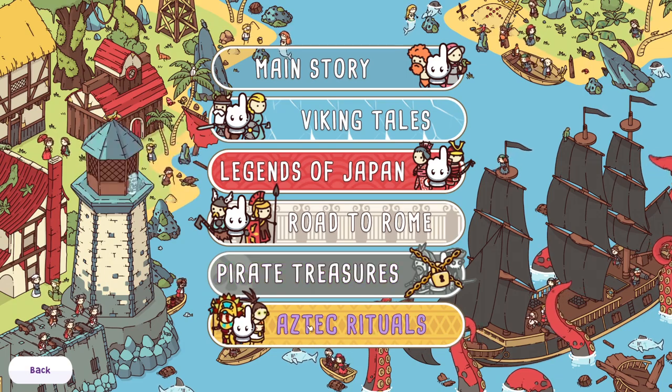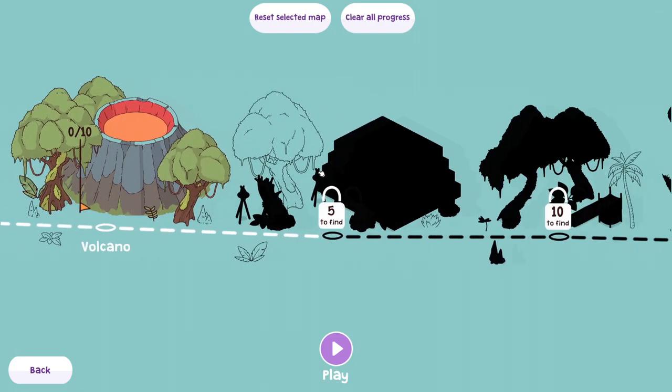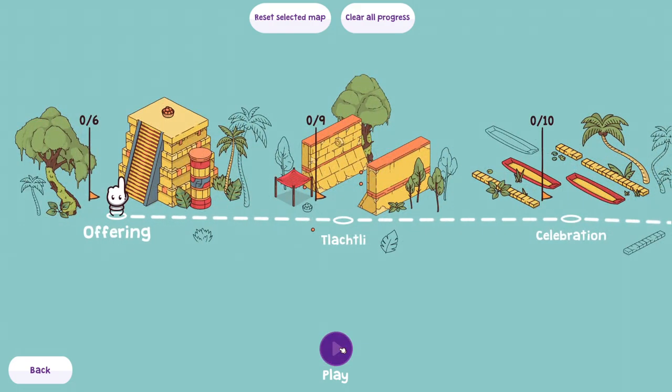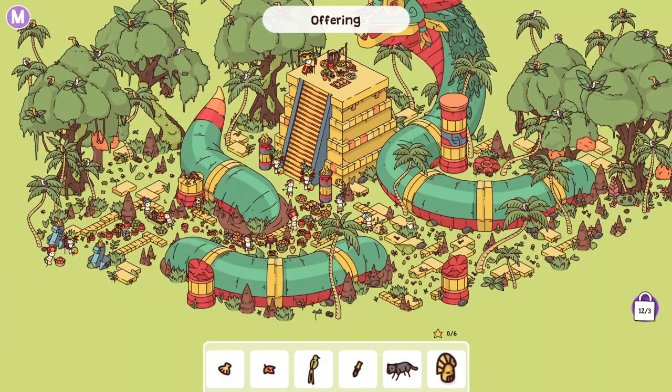The other DLC is Pirate Treasures, but I got Aztec Rituals for today, so let's go ahead and hop in. Basically there's levels, and we get little hints about objects that we need to find and all of that — it's just a fun, chill time. So if you like hidden object games, this will be for you.